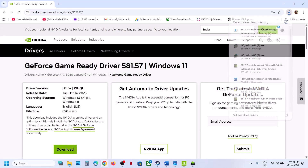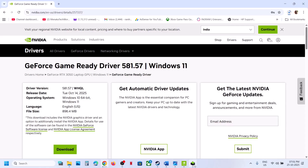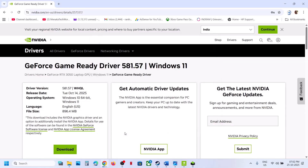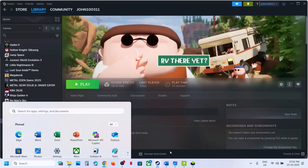Once the download is complete, click on the file and run it. Click Yes to allow, click OK, then Agree and Continue. Select the Custom option, click Next, and then put a check on the box which says Perform a Clean Installation. Click Next. After the clean installation, restart your computer, then relaunch the game and check.